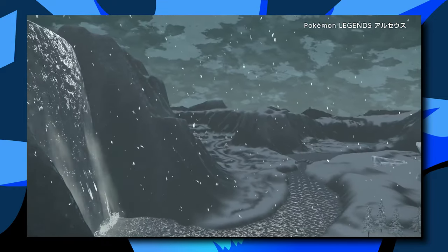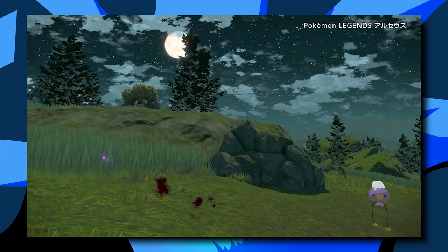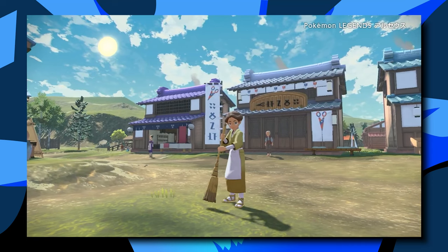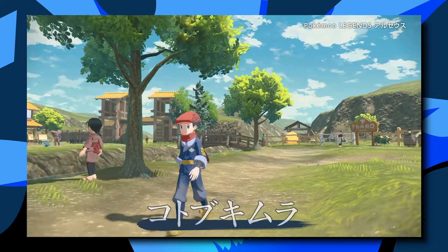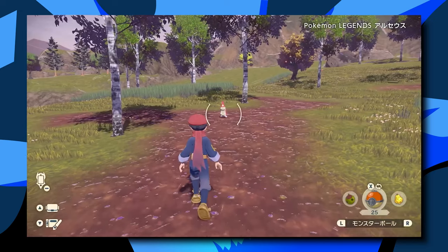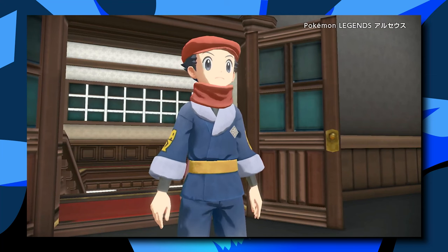Another thing you can notice about the entire trailer is that the world and the environment looks a lot crisper. The different environments look distinct because of the lighting and saturation they're using, which really separates and differentiates them. When you're in a snowy environment, the hues are more blue and icy. In a more tropical environment for the Hisui region, you're gonna see a lot of reds, which mixes really well with the sunset and the dynamic lighting.